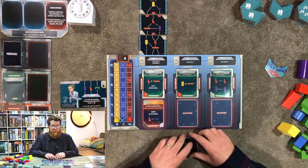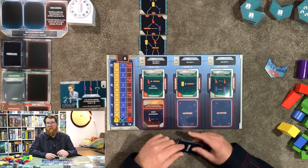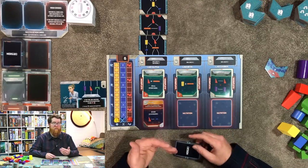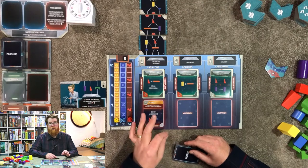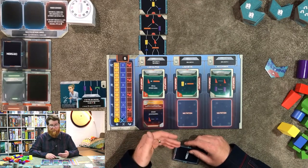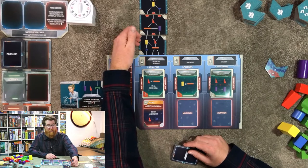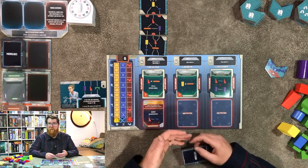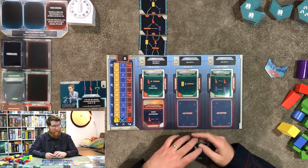You may be wondering about something looking wrong here - that's because in each stage of the game when you're playing with multiple players you need to have someone else verify your work before moving on to the next stage. These lines do not match up, so this would be verified as wrong and it would have to be fixed before we could move on to the building phase.